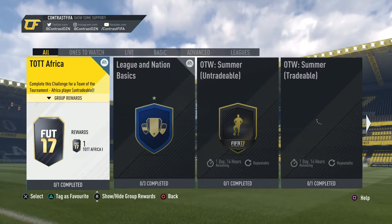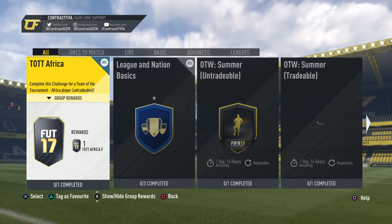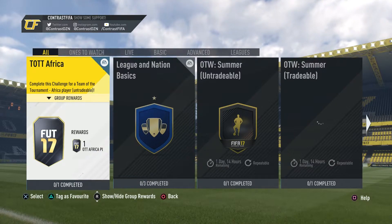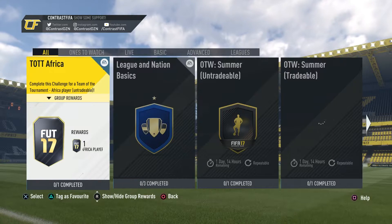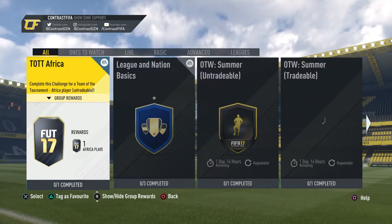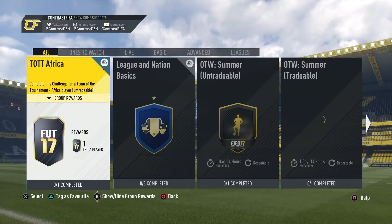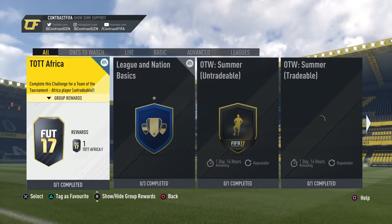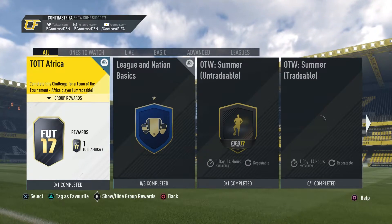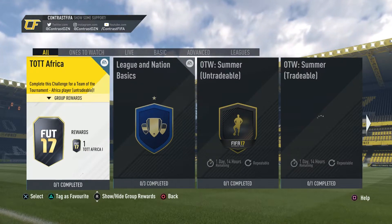Welcome back to a brand new video. Today we have another squad builder challenge — the Team of the Tournament Africa SBC. It's not that great a team overall, but it does have Koulibaly, who's a very good player, El Mohamedy, Mane, Ayu, and Salah, who looks amazing. Those are basically the players that look pretty good to use.